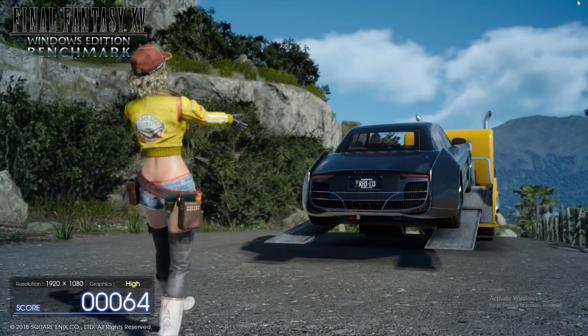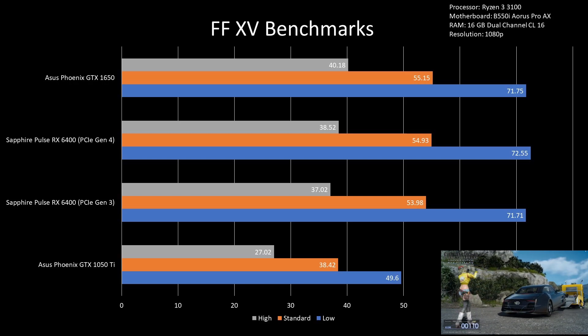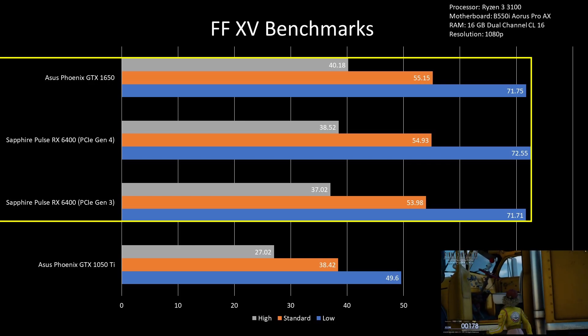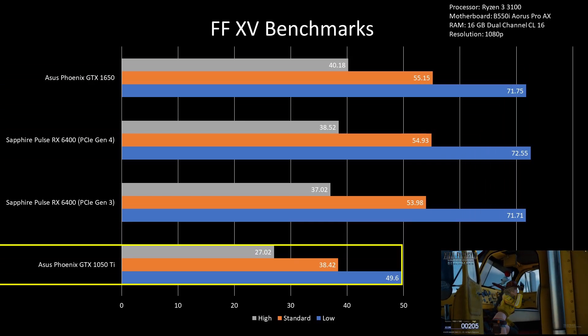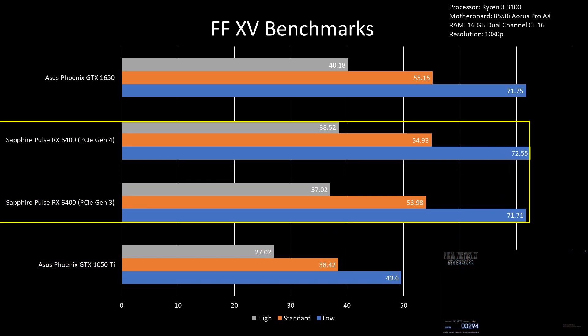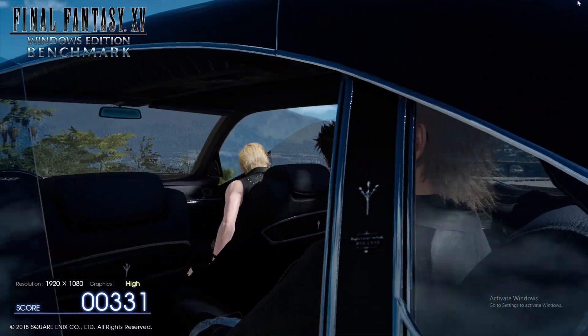For Final Fantasy XV on 1080p on each preset, there is just a 1 FPS advantage by GTX 1650 against RX 6400, while the GTX 1050 Ti is around 30% weaker on all settings against the RX 6400. The difference between PCIe Gen 4 and Gen 3 was negligible in this game as well. This makes the RX 6400 a good buy for this game.